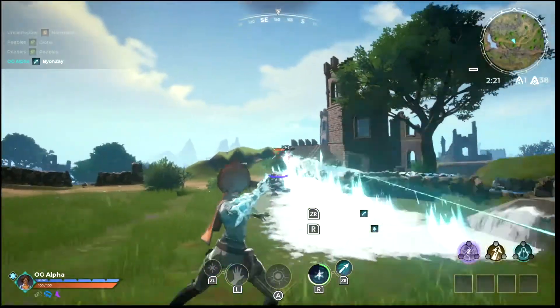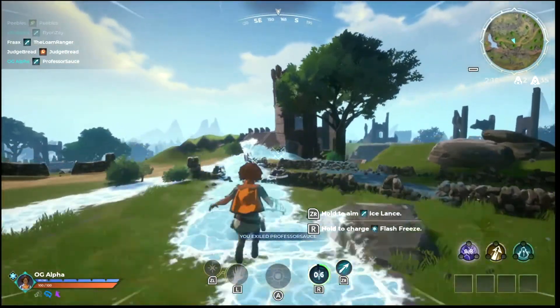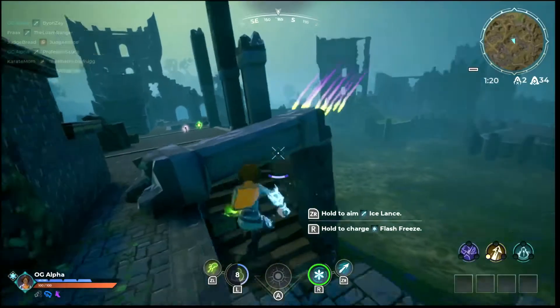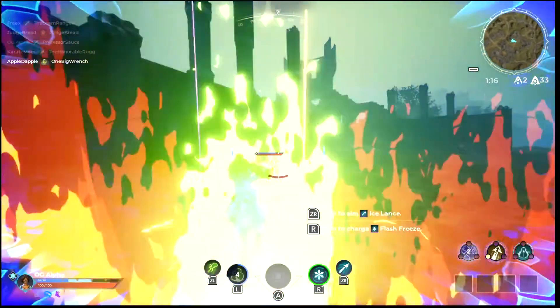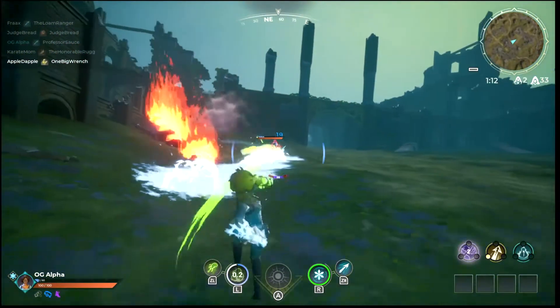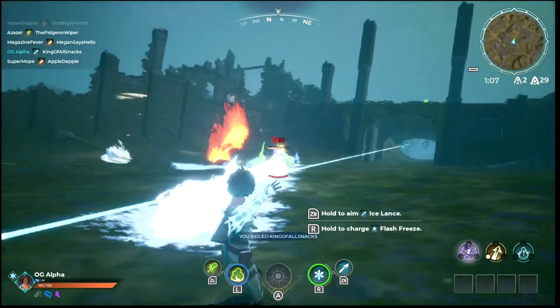When selecting your primary gauntlet before each match, you'll notice that each element has their own class of abilities that you can level up four times throughout a match. You also have three talents — mind, body, and spirit — and it's pretty much the same as Call of Duty's perk system. You pick a different ability under each category, costing a certain amount of points between one and three. So pick carefully, mix and match, see what works.